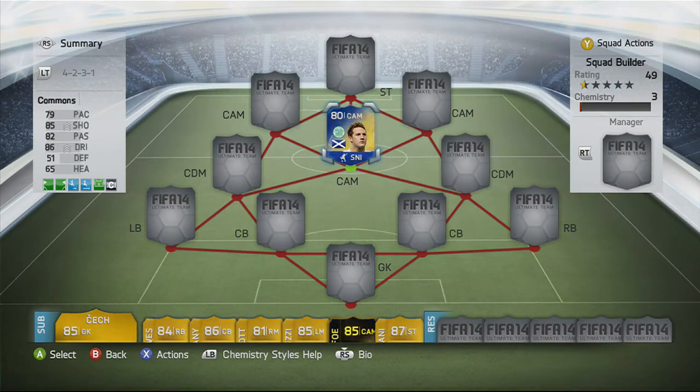Now unfortunately this team does not have 100 chemistry, but I think that for a hybrid squad anything above 90 is acceptable. The reason it's not on 100 chemistry is because our two CDMs are actually just central midfielders, which lowers their chemistry and then lowers the rest of the players around them.